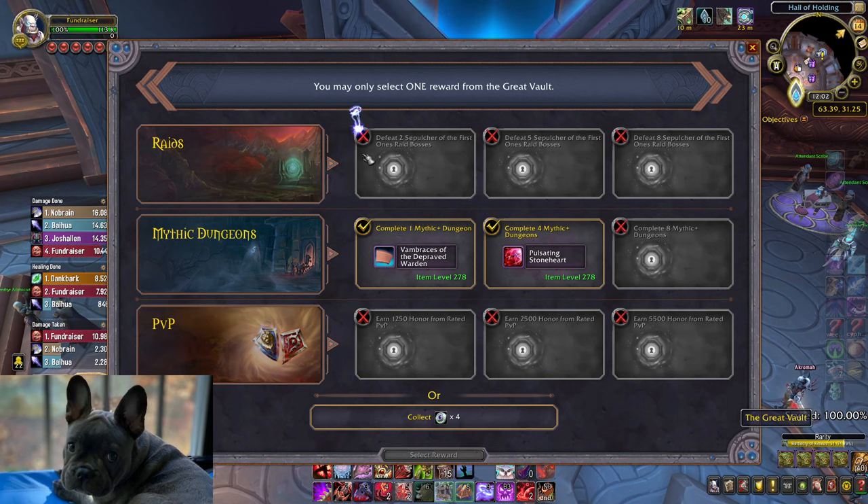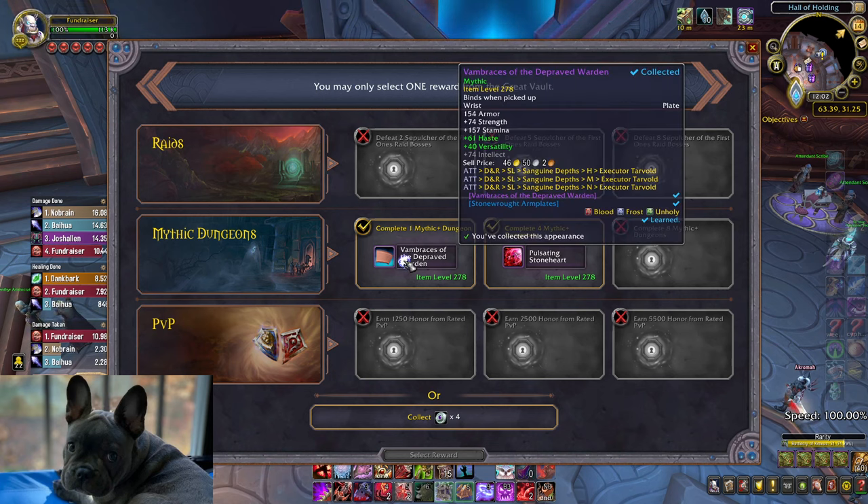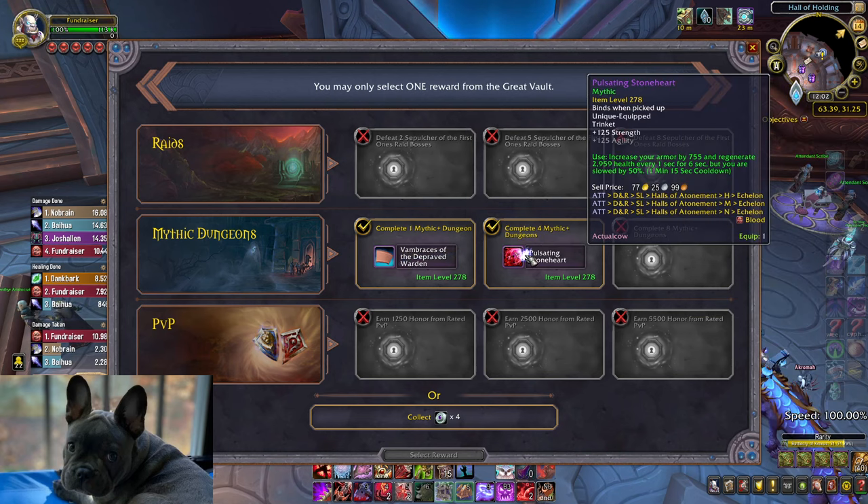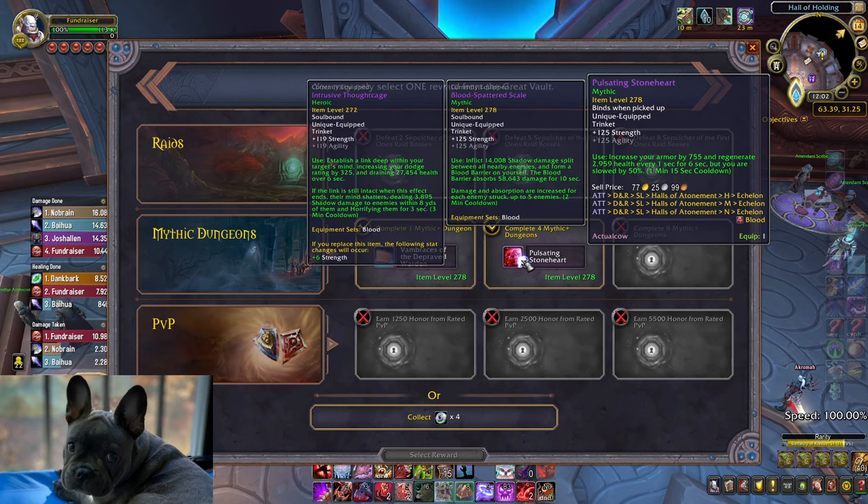Oh, I did this to myself. Maybe bracers? Haste — oh hell yeah! Okay, well it's definitely bracers. This is oof. There's like no world... why is there a curse on that as well? The armor is cool, but that's not great.